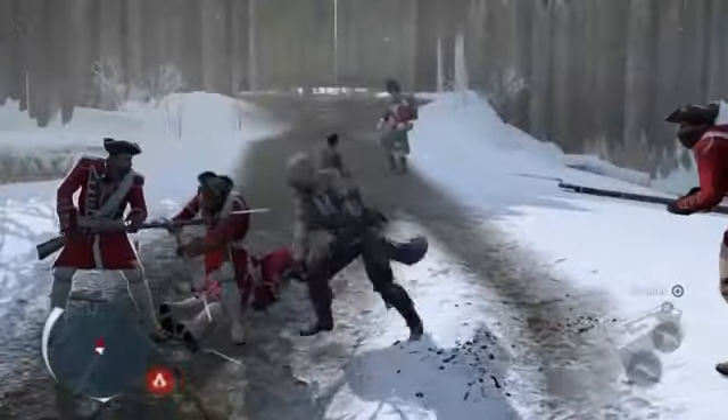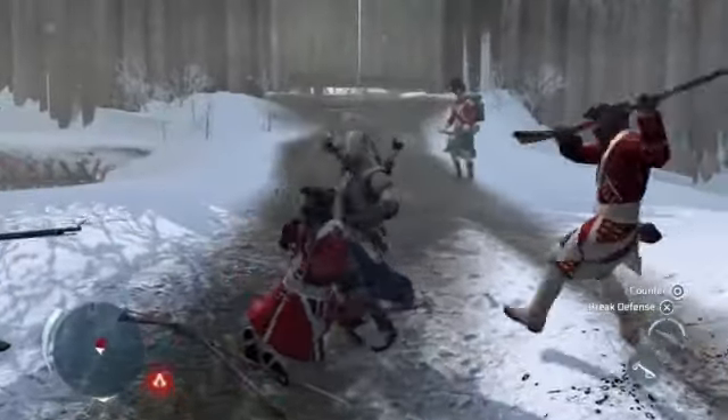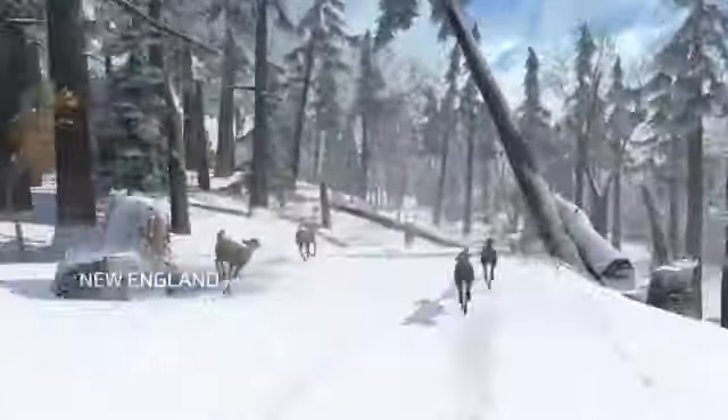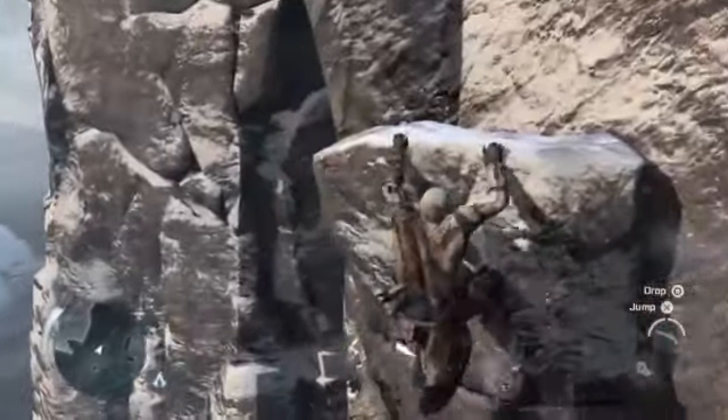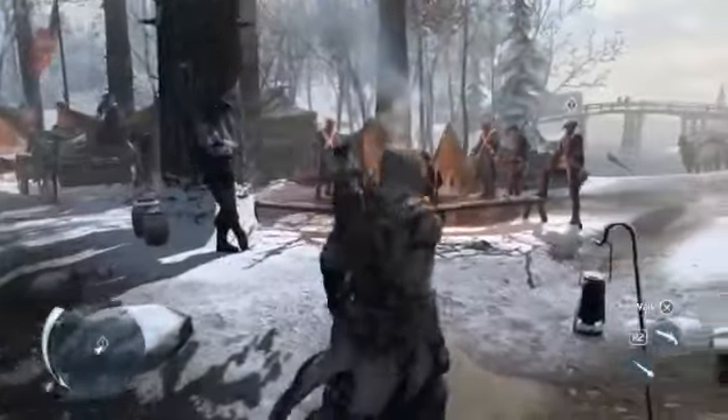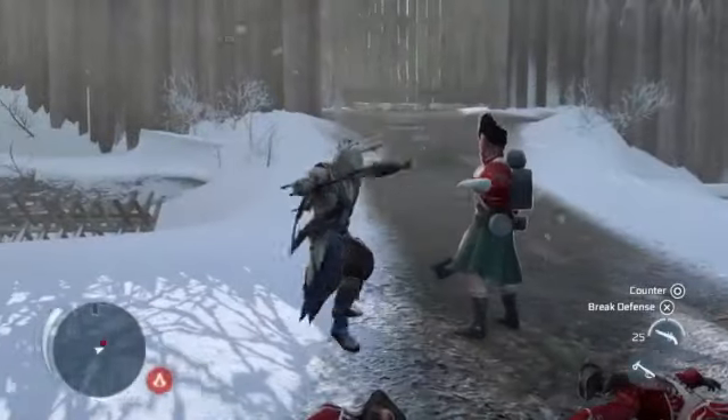So basically what today was about was a deep dive into the frontier section of the game. This is like a hyper compressed version of the northeast coast of America in the 18th century, and we're showing off all of the new stuff — from organic navigation of rocks and cliffs and trees, to some of the new animals, to some of the new side quest systems, and of course a whole bunch of assassination.